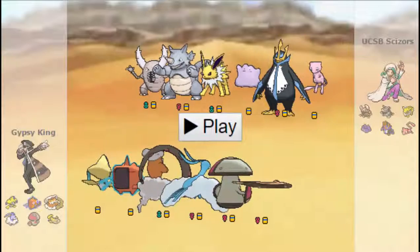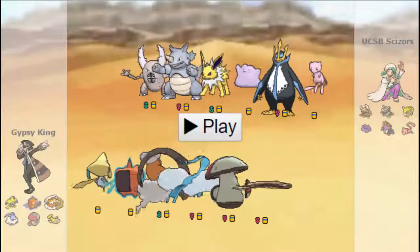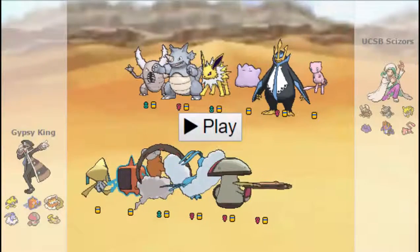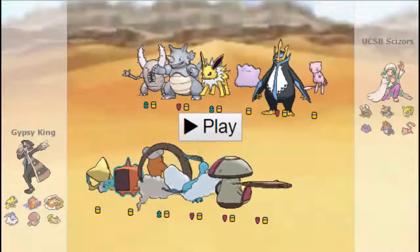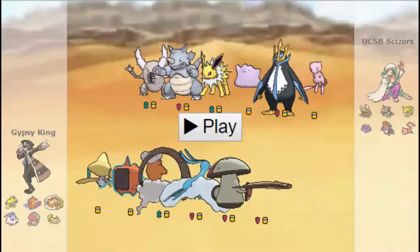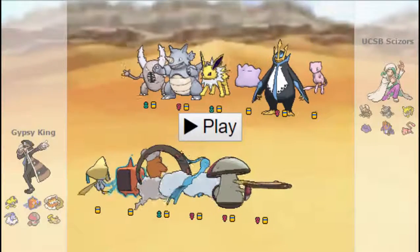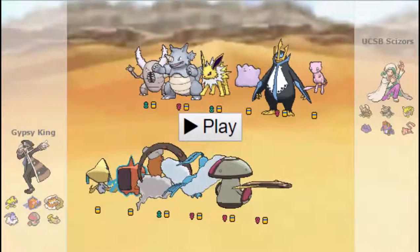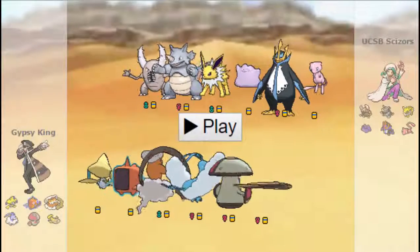So after that we've got just the normal Dragon Dance, Heal Bell, Roost, Mega Altaria. It can put in a lot of work versus his team once I get rid of Empoleon. However, if he does bring the Ditto — which he has brought this match — that really limits me setting up with Altaria. So that's going to be something I have to play around pretty carefully. Next up I've got Amoonguss, who's there to take hits from Jolteon, Spore things, put things to sleep, and just be an all-round nuisance for his team.